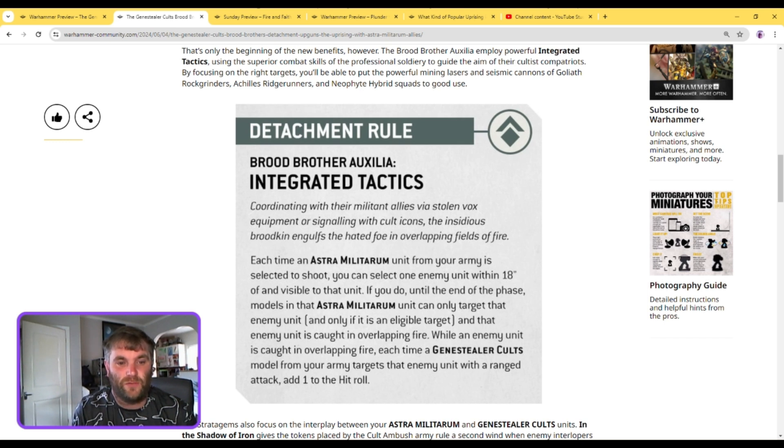Looking at the attachment rule first: you select an Astra Militarum unit — because Brood Brothers don't have the Brood Brother keyword, they have the Astra Militarum keyword — and that unit, which is within 18 inches of the enemy, can shoot it. That's called Overlapping Fire, very similar to the old Crossfire. A Genestealer Cult unit can then select that unit to fire at, and they get plus one to hit. That's the entire rule.